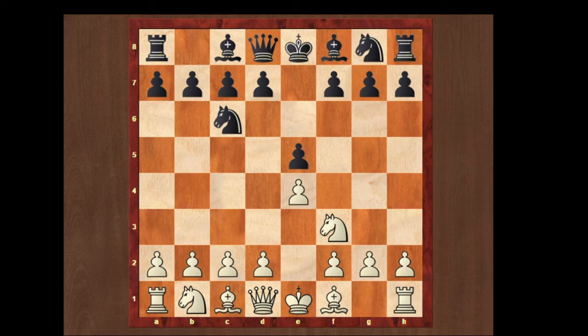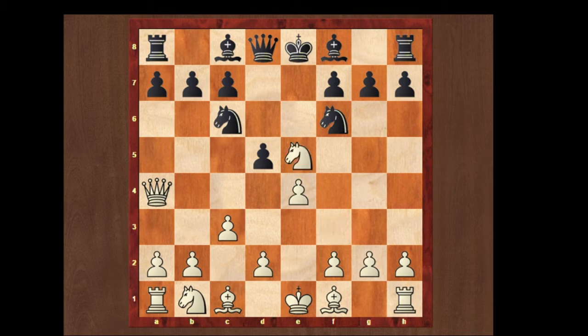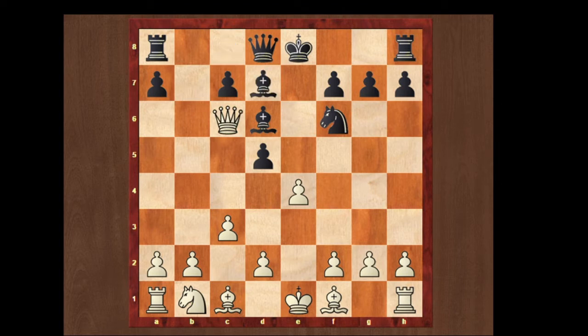White plays pawn to c3, black opens up with d5, queen to a4, knight f6, knight takes on e5. Notice that there's a pin on the knight on the c6 square. After d6, knight takes on c6, pawn takes on c6, if white takes on c6 pawn then bishop comes to d7 attacking the queen and the only move is queen to a6, losing the very useful pawn on e4. So rather white plays pawn to d3.